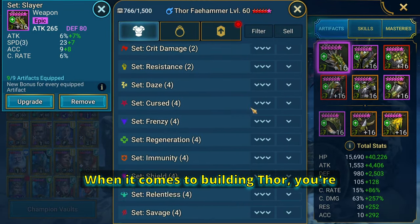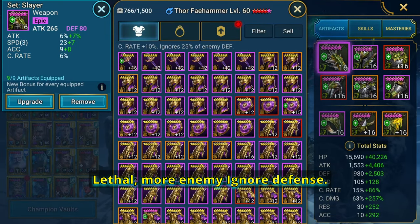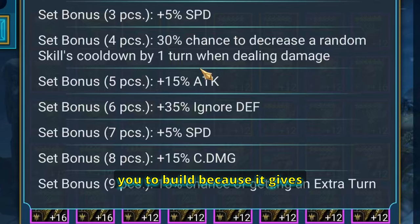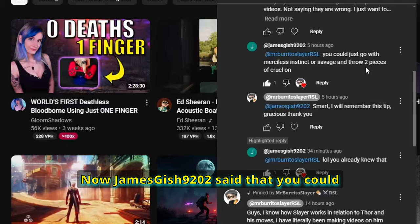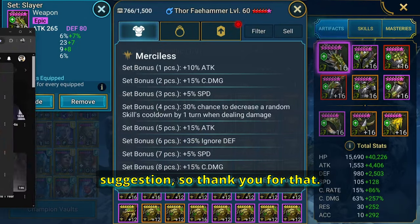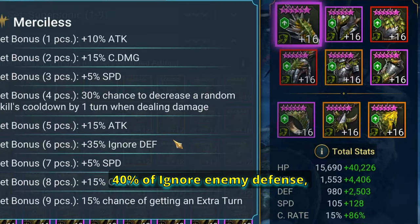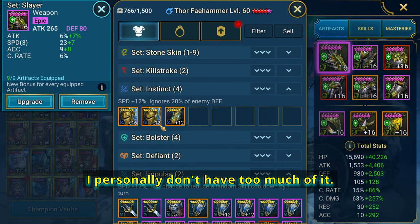When building Thor, you want to put him in ignore defense sets: Savage, Cruel — triple Cruel gives you up to 15% ignore enemy defense. Lethal gives more ignore defense. Merciless, which is what everybody will tell you to build, gives 35% ignore defense. James Gish suggested merciless plus instinct or savage, then throwing two pieces of Cruel on top — that would give you 40% ignore enemy defense, which is huge. Instinct is another option, but it is a pay-to-win set.